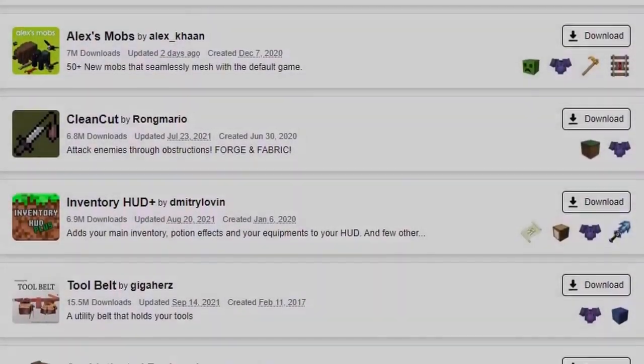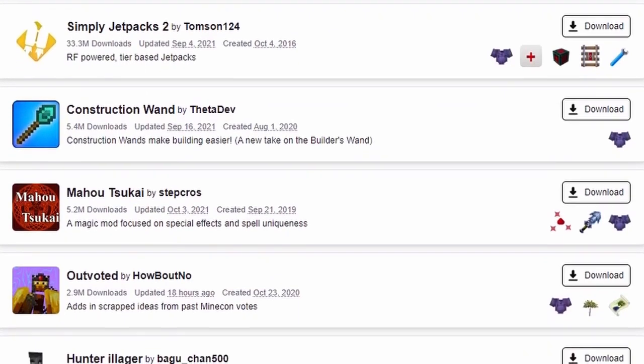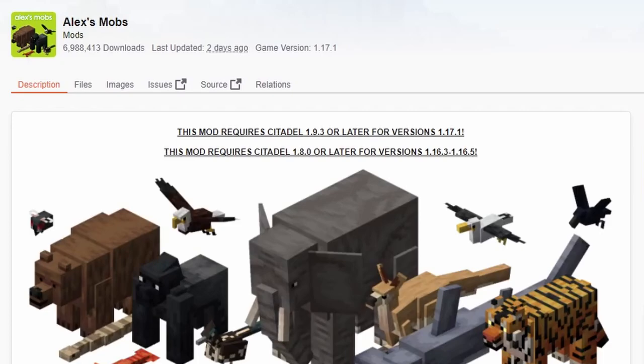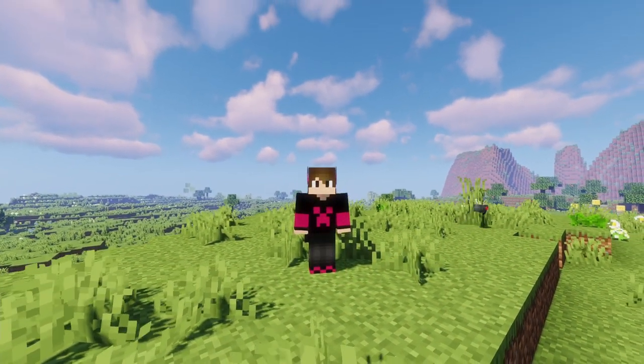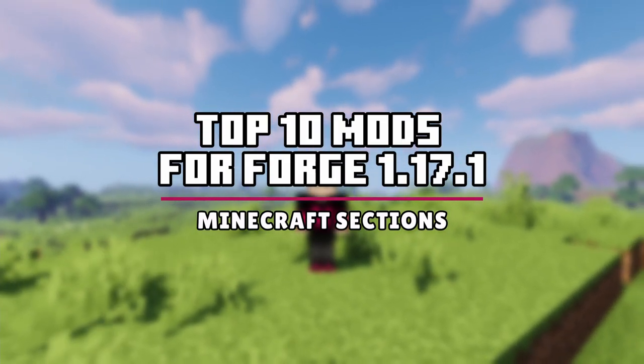I have scoured the near-endless pages of CurseForge to find the best 1.17.1 Forge mods for each section of Minecraft. Do you want the best biome mod, the best mobs mod, or how about the best food mod? I have compiled a list of what I think are the best 1.17.1 mods for Forge as of right now.